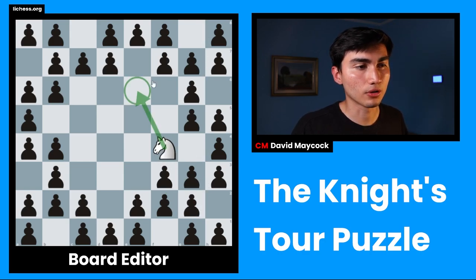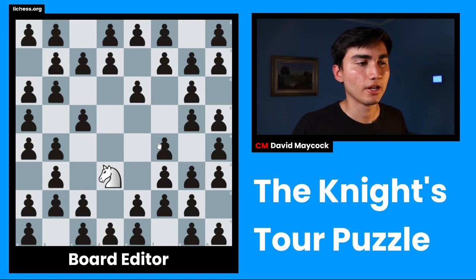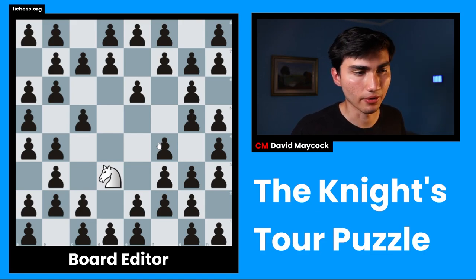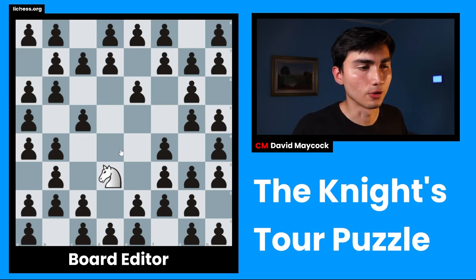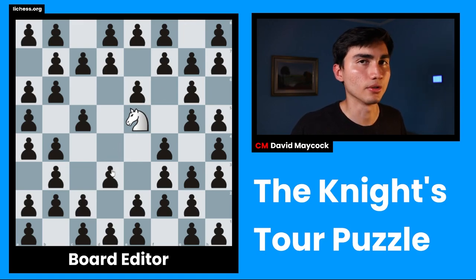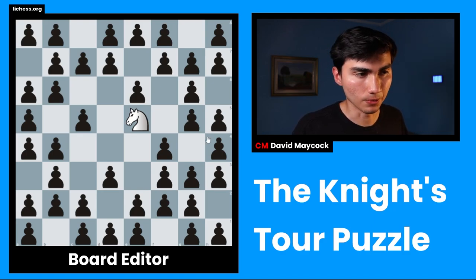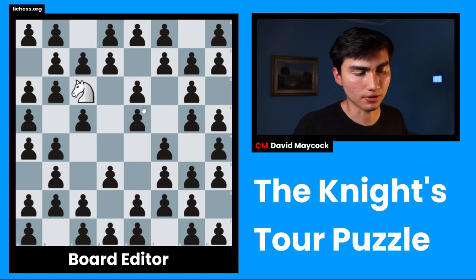Then we're going to move closer to this edge: e6, and then kind of the same, e3. Now this is the most difficult part of the whole puzzle, so stay with me. You're going to be forced to go to the middle, and this is fine — this is the reason why we left the middle for so late. But this is where it gets a little unintuitive, where we break the rule. After something logical like knight c6, going counterclockwise, now you have to do a little bit of calculation.